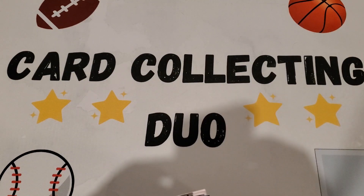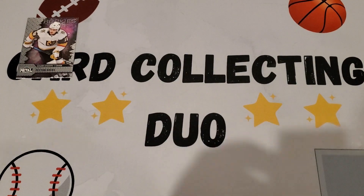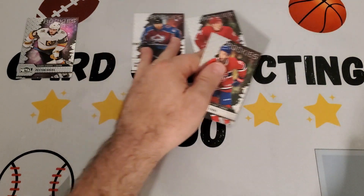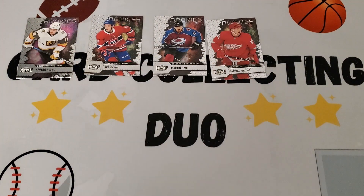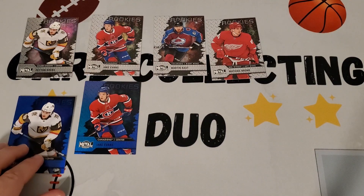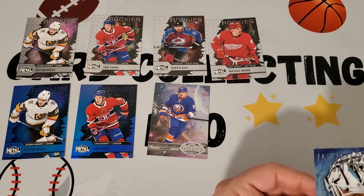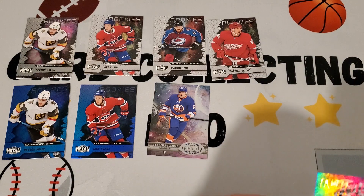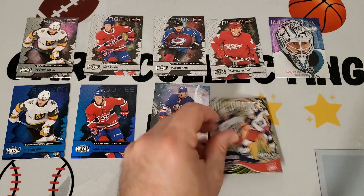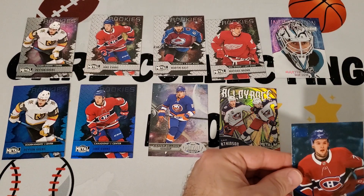We're back with the wrap-up. Our best base rookies: Peyton Krebs, Martin Kraut, Matthias Brome, and Jake Evans. For parallels, we have Jake Evans in the blue spectrum, Peyton Krebs blue, and the retro throwback Kiefer Bellows. We also have a couple of cool inserts: the Intimidation Nation Martin Jones, and the Alliance Patrick Lane and Cam Atkinson — that's really nice.